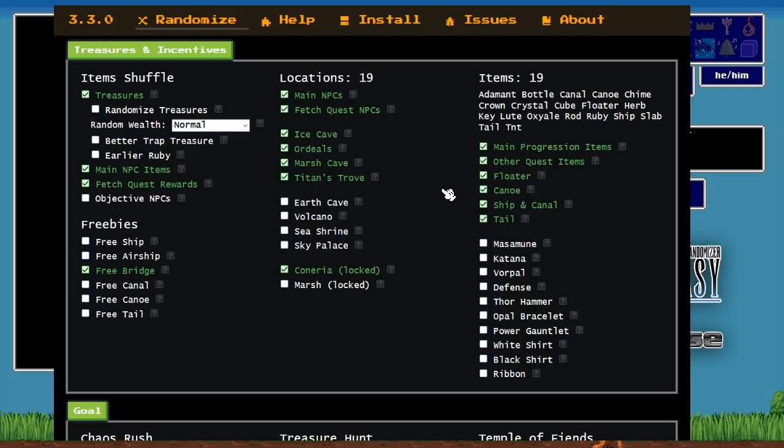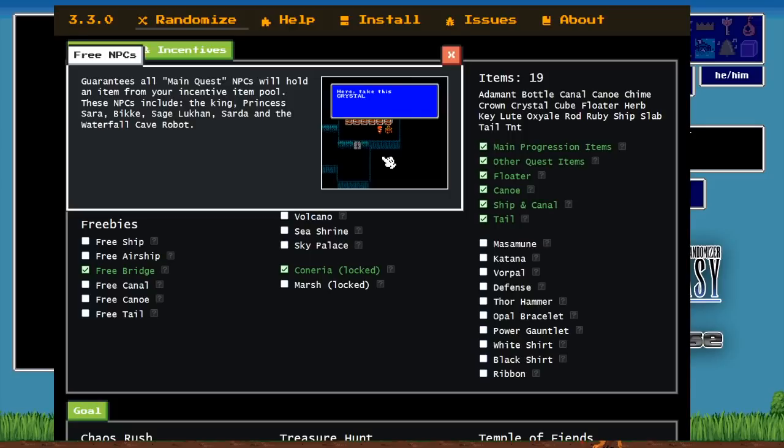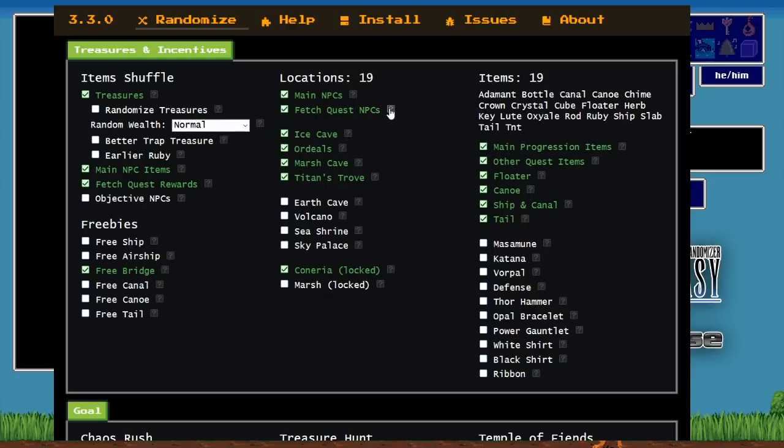With no loose items, you technically don't have to open any boxes except incentive boxes. You may be able to miss out on Ordeals if the Tail happens to be somewhere dead-end, or the Canal could be in Marsh, or the Floater could be in Ice Cave so you might not need the Canal. There could be a couple of things you can miss. Main NPCs include King Sara, Bikke, Robot, and the shop item — you just talk to them and they give you stuff.